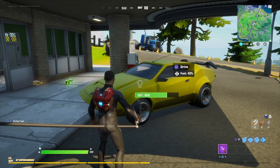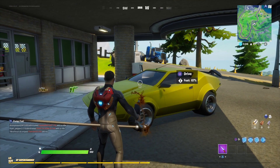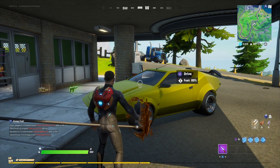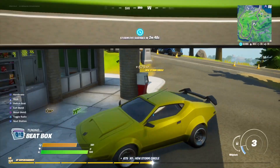So the first challenge is you're going to need to hit 88 miles per hour in the Whiplash. So the Whiplash is this car right here. I went ahead and landed in Misty Meadows — Misty Meadows typically has one somewhere in that area and I usually have quite the luck finding this car.